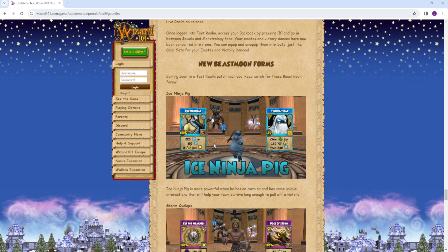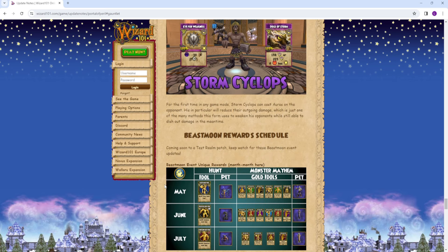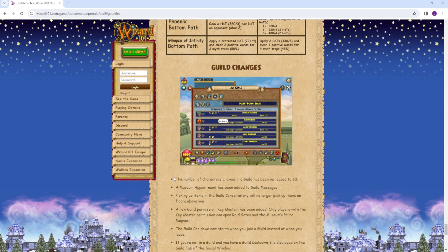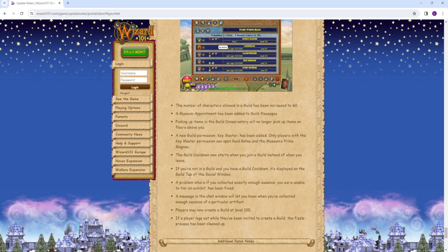New Beast Moon farms — we have an Ice Ninja Pig and a Storm Cyclops, which looks pretty cool. Advanced Content Changes — this is going to be the PvP balancing stuff. I'll be making a whole video on this pretty soon. In general, I think this stuff is really, really good. Guild changes — the number of characters allowed in a guild has been increased to 60. Just some bug fixes, and they also changed the guild cooldown — so when you join a guild, the cooldown will start ticking, and the cooldown for the guild will actually show up now on the guild tab.